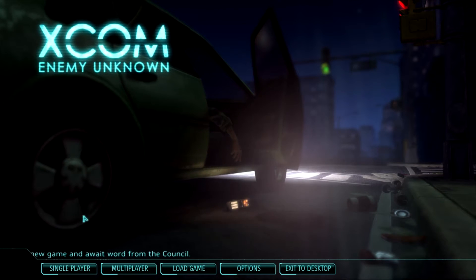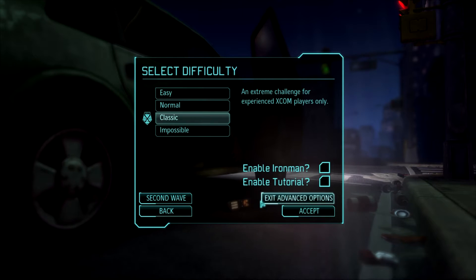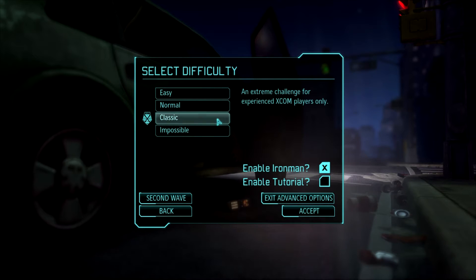But for now, let's jump in here. We'll set it on Classic, and we're going to take Iron Man. Now if you're real new to the game, you may or may not want to play with this setting. Classic amps up the difficulty, and Iron Man essentially means you pay for all your mistakes — there's a save game that constantly re-saves over itself. You may want to start with normal Iron Man to get accustomed, or play through the whole game and then move up to Classic and eventually to Impossible.